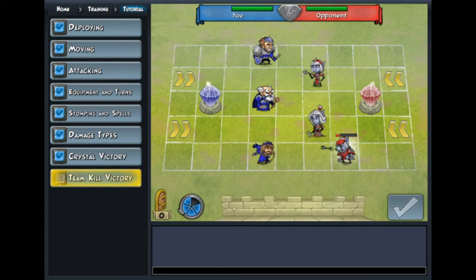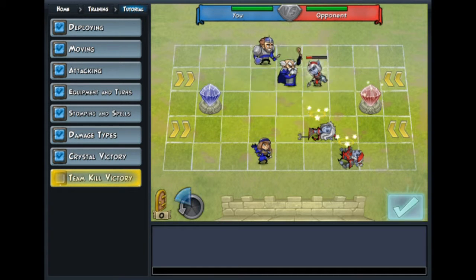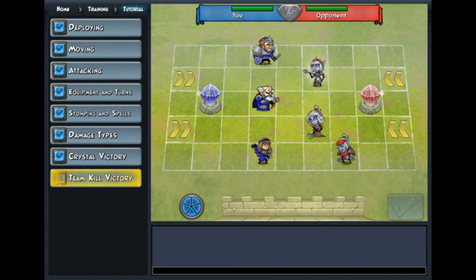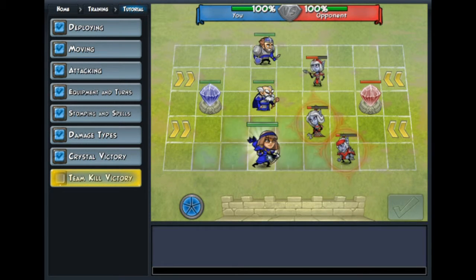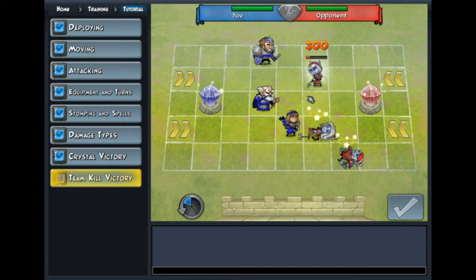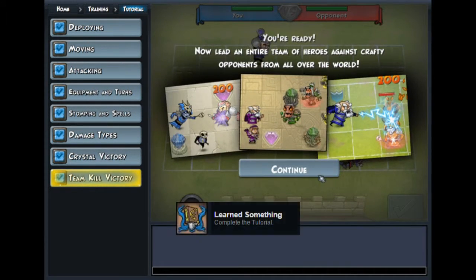Rewind. Actually, I have to plan this out a little bit. The mate knocks her out of the way — let's use the wisdom. She has 440. How much does she do? 300. It's as simple as that — the archer did all the damage. Achievement unlocked — learned something. Must be for completing the tutorial.